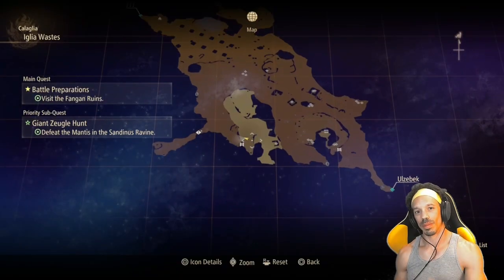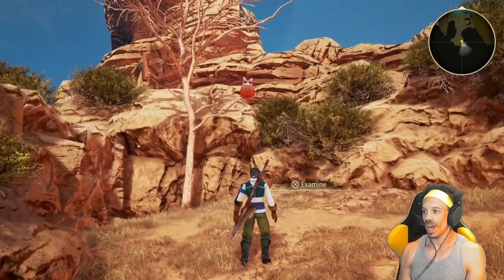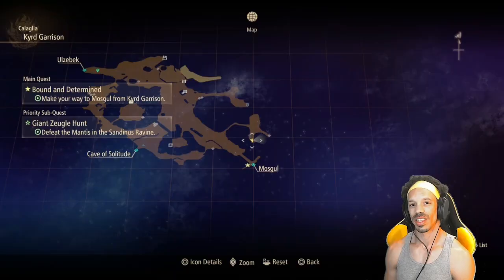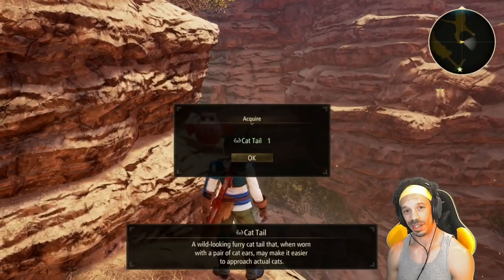On the south side of the Yglia Wastes map, you'll come across some vines — just go ahead and climb them. Continue south on the path and you've found an owl with what looks like cat ears. On the southeast side of the Kurd Garrison map, you can find another owl that gives you a cat tail.